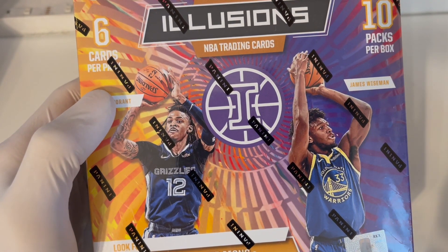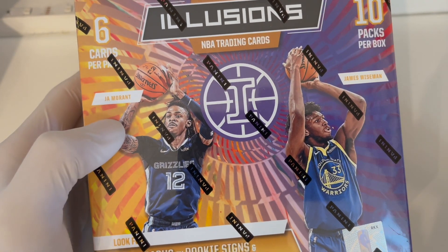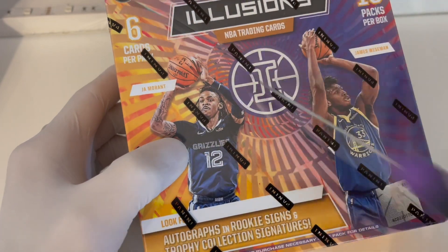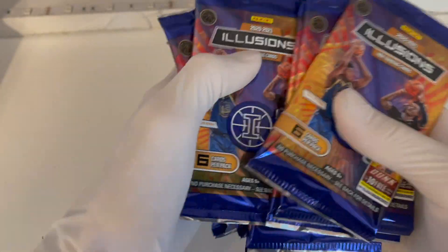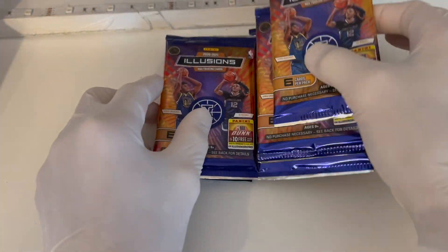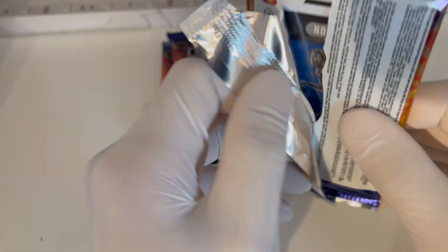What's going on guys, welcome back to the channel. Today we're opening a 2020-2021 Illusions mega box. There are 10 packs per box with six cards each. Let's get into it. We're looking for the LaMelo Ball auto.